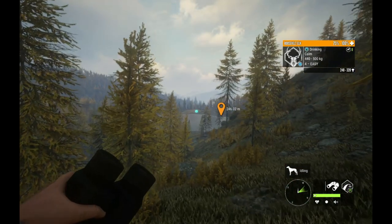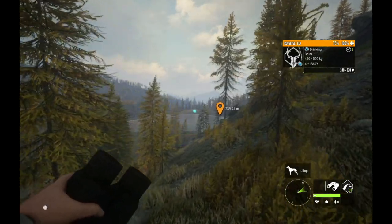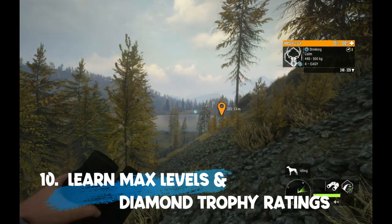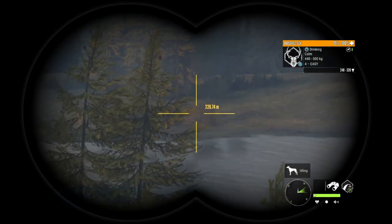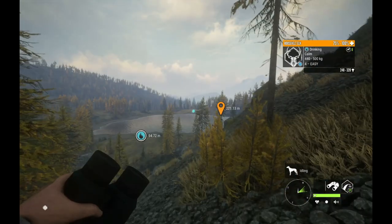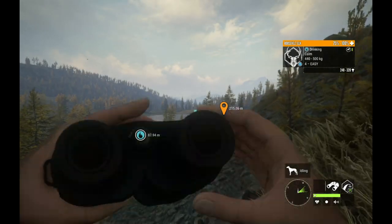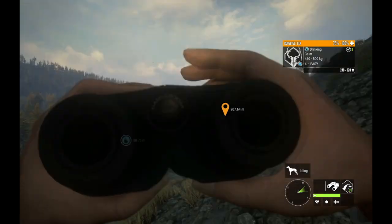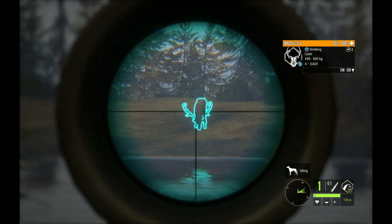Coming in at number 10 on our top 10 list of best tips for finding diamonds is to know your max levels for every single species. You will learn over time as you play the game, but knowing your max levels will definitely help you out. Animals do not need to be max level to score a diamond necessarily. Predators go to level 9, but there are always exceptions.